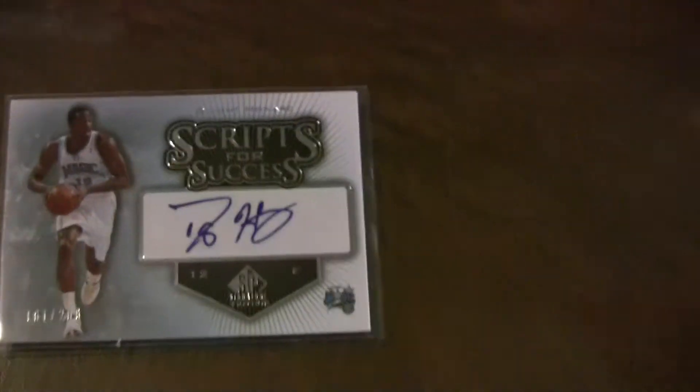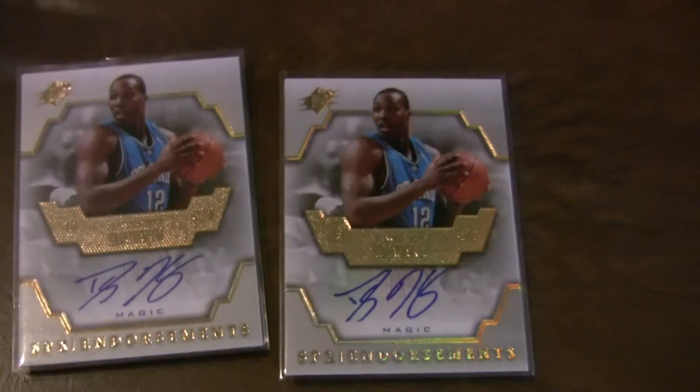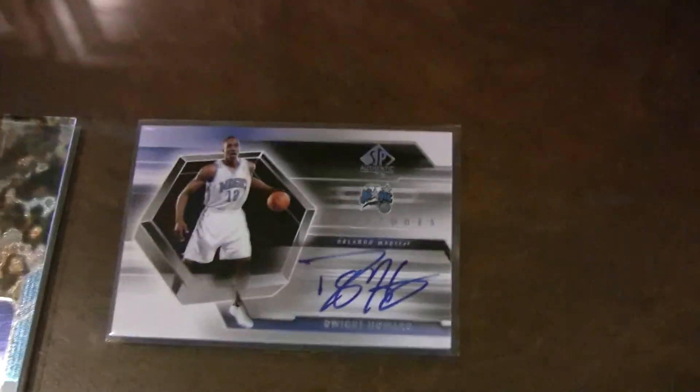That's a Topps Code Signers Printing Plate, another SP Signature, Scripts for Success Auto, 0506 SP Authentic Autographed Jersey, 0607 Reflections Auto, two 0708 SPX SPX Endorsements Autos, 0405 Black Diamond Autograph, and 0405 SP Authentic Autograph.